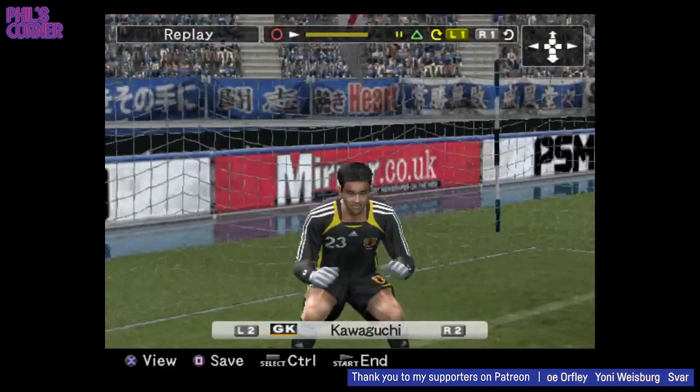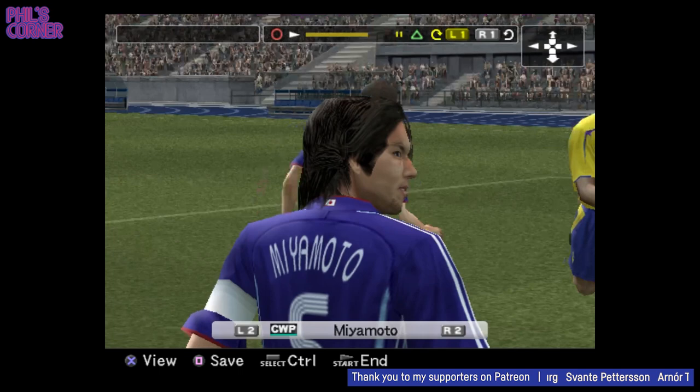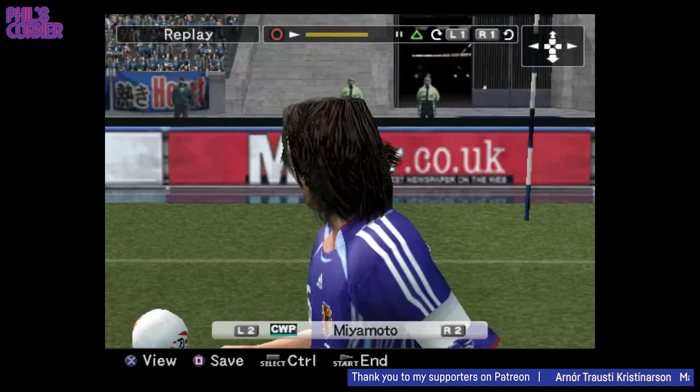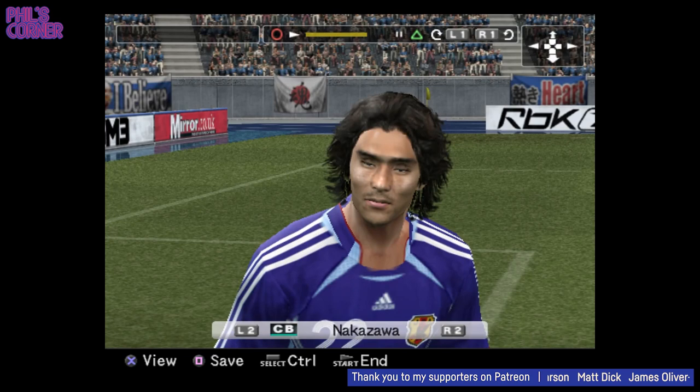I really like that they've got the bespoke keeper kits — of course we didn't have that in FIFA 98, but it looks great. Look at that typeface again guys, the classic GLS typeface. Look at the Japan flag on the back of the neck — that is excellent attention to detail. There's a lot of detail in this kit. They've even got the TeamGeist sleeve detail in there — that is honestly really, really impressive.